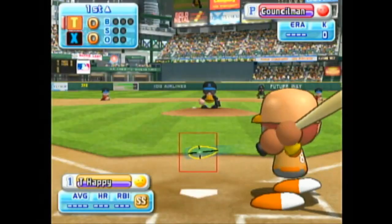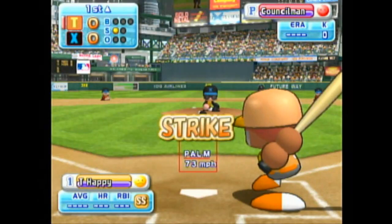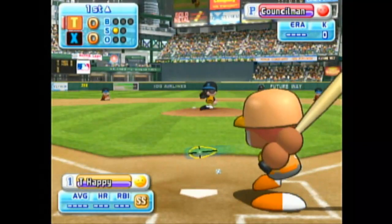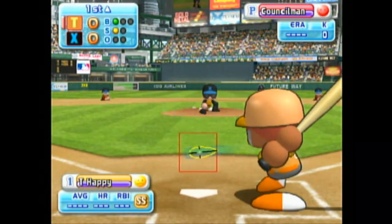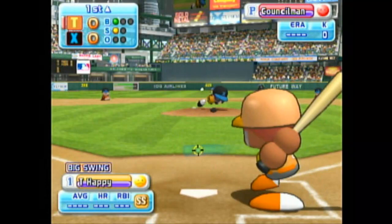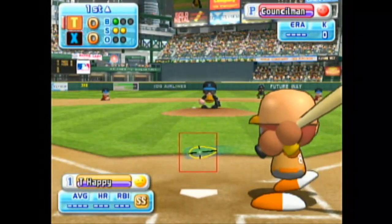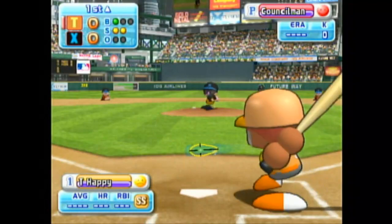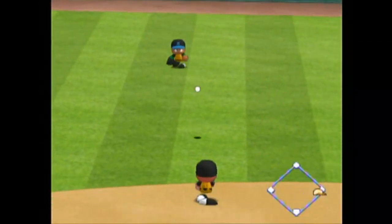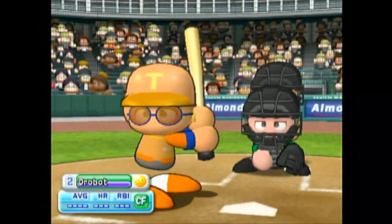Leading off this inning will be Sky. He's set to deliver the first pitch. It's a strike — he put that first pitch right in there. It's low, just missing the inside corner. Ball. Count one and one. He takes a big cut, he's behind in the count. Going to right field, he throws to the cutoff man. Sky gets a base hit to right field.